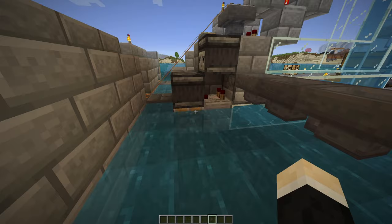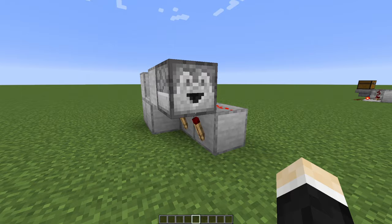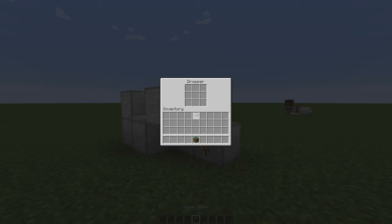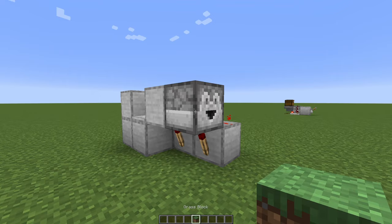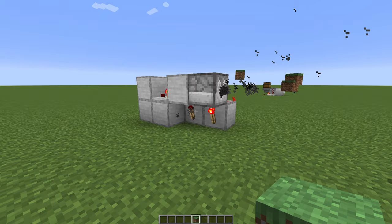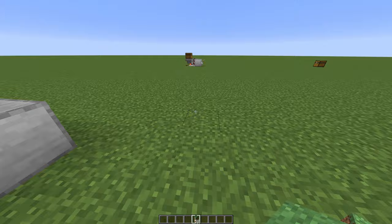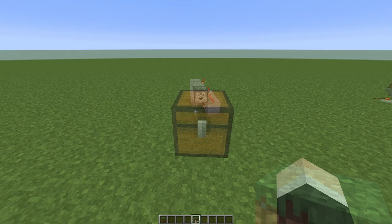Here we'll see the fourth dispenser/dropper clock, and this is a more old school one. It works with the burnout clock mechanic. Once I place some items inside, the torches will burn out. As you can see, it still works, but it's quite loud. If you don't mind that, this will be a perfect solution if you don't have any observers.